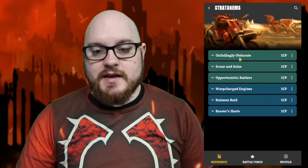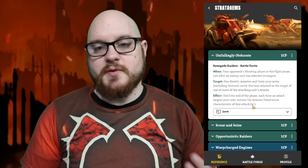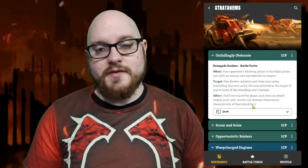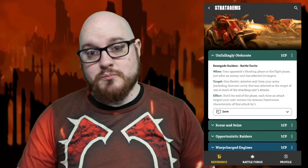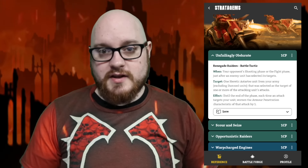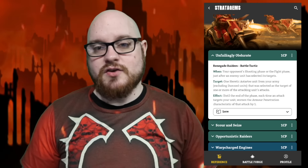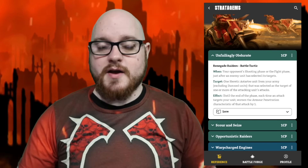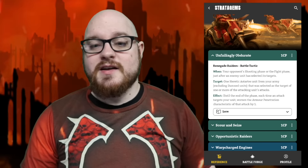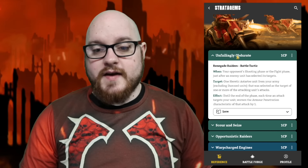Now for the stratagems. First up is Unfailing Obdurate, one CP. This is essentially just your Armor of Contempt — when you're targeted by shooting or fighting, you reduce the AP of incoming attacks by one for one CP. I'm going to give this one a three out of three. We've all seen what Armor of Contempt can do when opponents use it against you. It's really, really powerful. Being able to use it back is really good and will increase the durability of your units significantly.